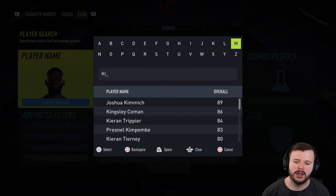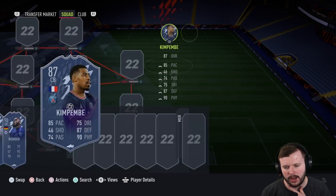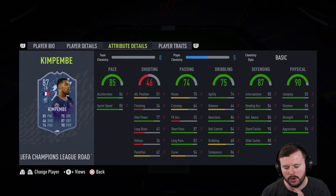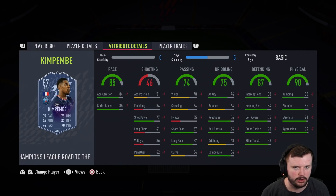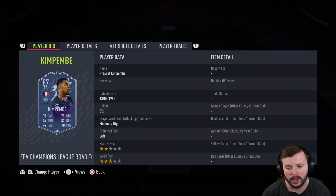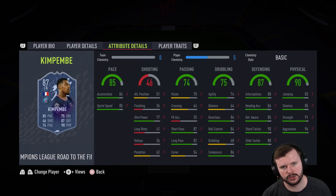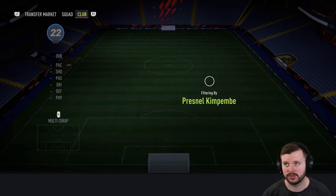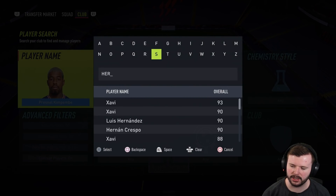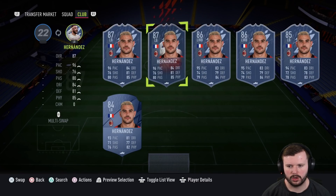It wouldn't be a best defenders list without Kim Min-jae — I'm still using the gold Kim Min-jae and he still works. We now have a Road to the Final Kim Min-jae which is by far very broken. The biggest weakness with him at times is that his body type feels like it lets him down a little bit, but maybe that's what makes him so good as well. He's a fantastic card. I don't think he's better than Marquinhos, Dias, Varane, or Rudiger, but he is broken and the gold card still does a great job.